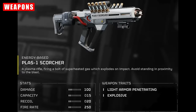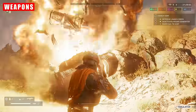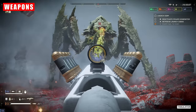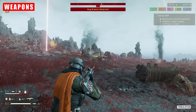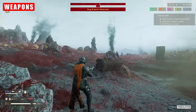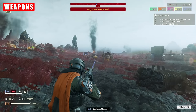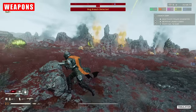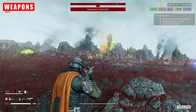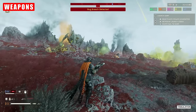First up is the Plaz Scorcher. This thing is absolutely bonkers and does some serious heavy lifting. It's an energy-based rifle that fires a bolt of gas that explodes on impact. It can penetrate light armor and deals explosive damage. Explosive weapons do 100% damage to weak spots, which makes them quite attractive. When firing at stripped armor on Bile Titans or Chargers, this weapon will do good work and can rip through Terminid mobs quite comfortably. However, this weapon's ammo capacity sucks and makes it quite frustrating when dealing with packs of advancing enemies that are dangerously close.